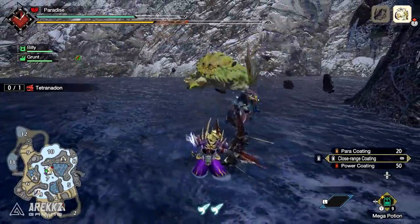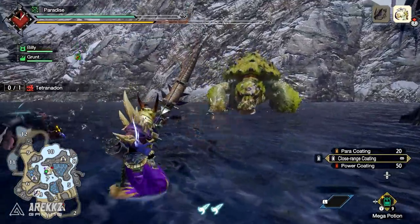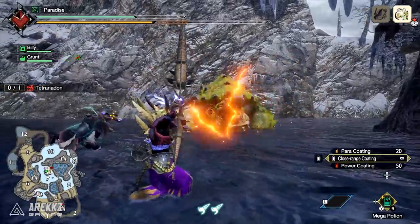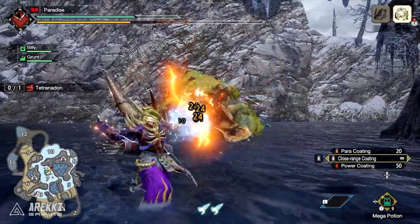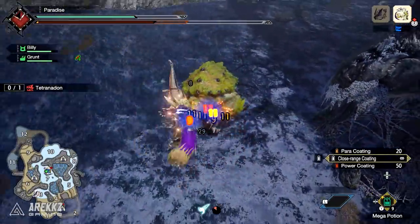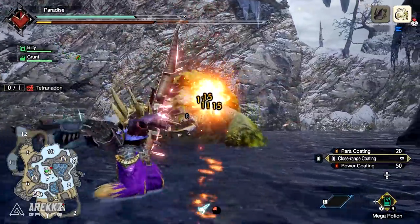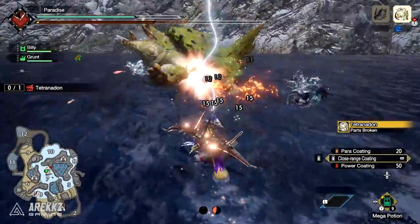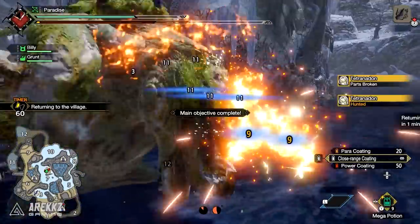The Shock Prison is incredibly useful in both solo and multiplayer hunts, as having someone else trapped for you so you can have an all-out window of damage is very useful and handy. Having your AI Palico companion do this for you is an incredibly great thing in almost any scenario, so we definitely recommend you keep an eye out for Shock Prison just to get those extra free traps out in your hunts.